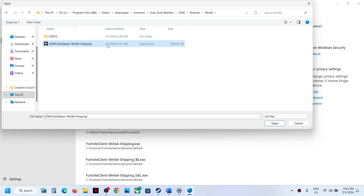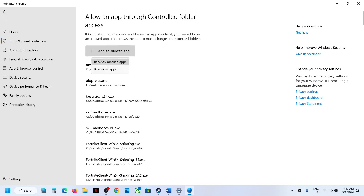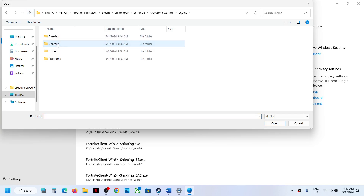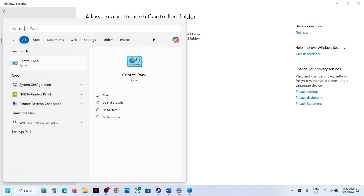Once that exe is added, click Add Allowed App again and browse to the game folder. Open the Binaries > Win64 folder, select the exe file there — this is the main game exe file. Those are the two exe files you need to add: the main one and the one inside Binaries > Win64.